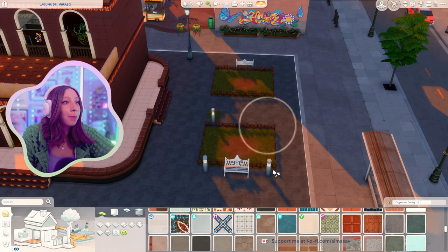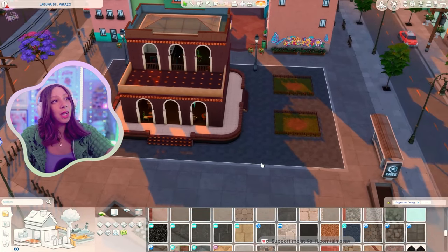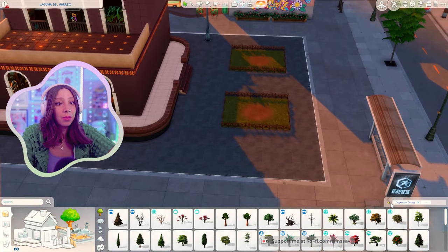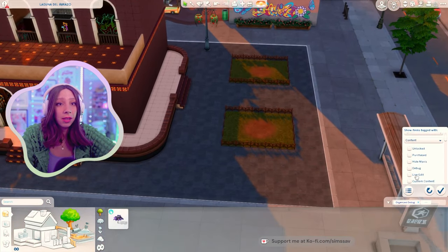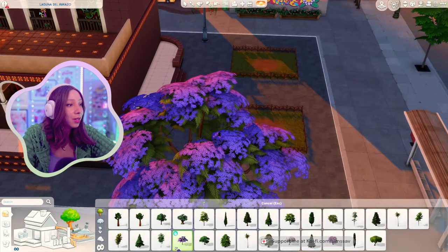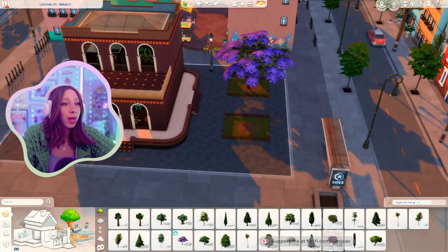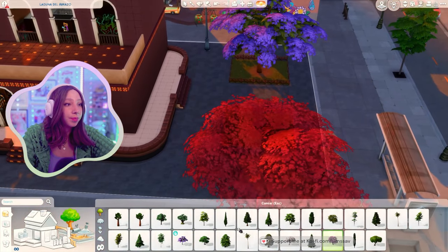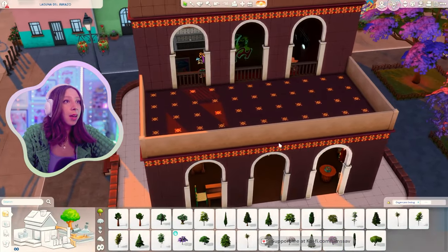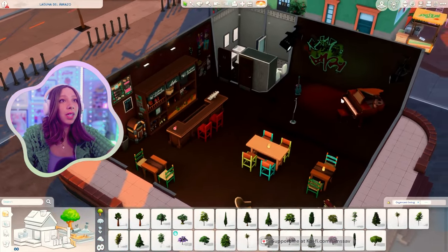I totally forgot about these curtains that came with the pack. Should we do this instead of a door? Okay, this is what I've decided - I am no longer going to mess with the exterior of the building, because holy crap have I been working on that for so long. Let's put some new benches and different trees. I'll probably decorate the exterior with more plants and trees but I usually like to do that at the end.